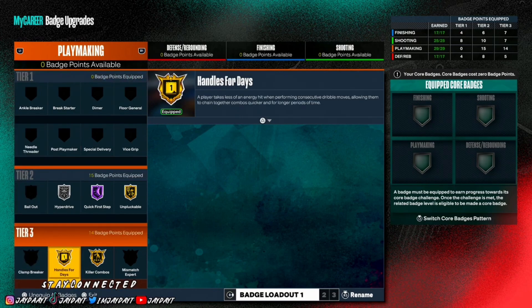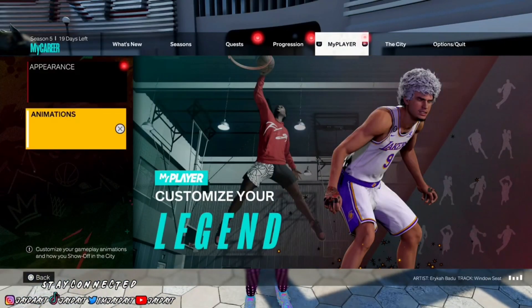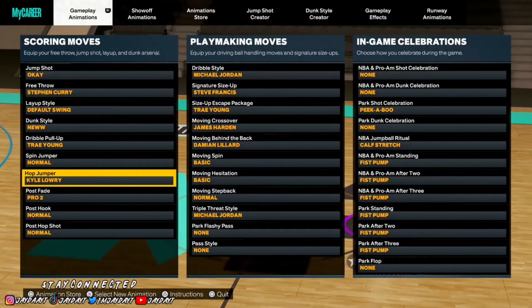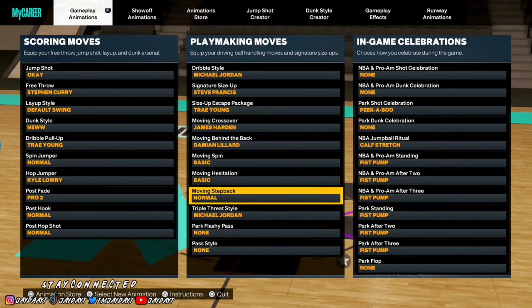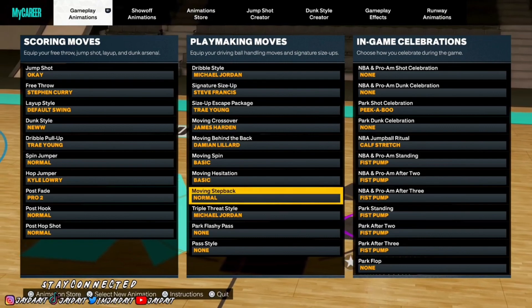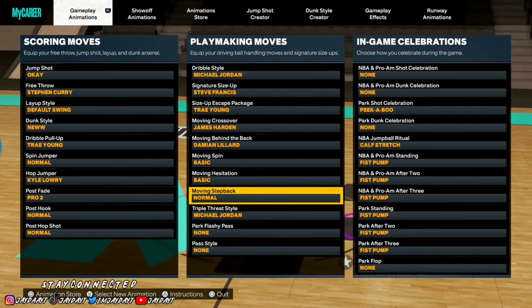For the sake of this video, I'm just showing y'all what I'm working with. I'm also gonna show y'all my settings again. So the hop jumper is Kyle Lowry. You can do it out of the Osta slide — to get the Osta slide you gotta have normal move and step back on. But you technically don't have to do it out of the Osta slide. A lot of people just do because it looks cleaner, but I'm gonna show y'all both ways.